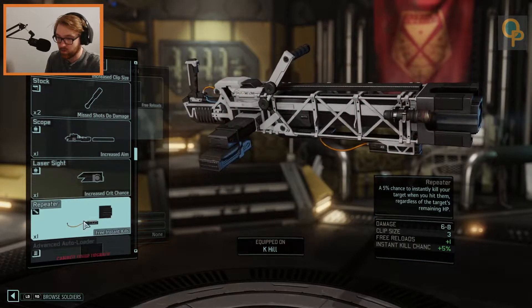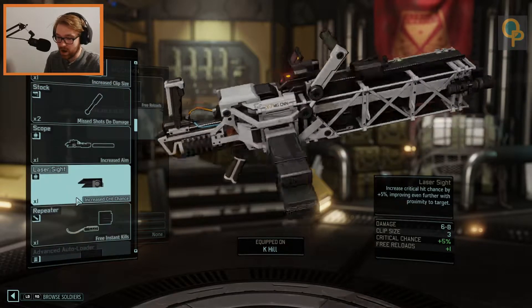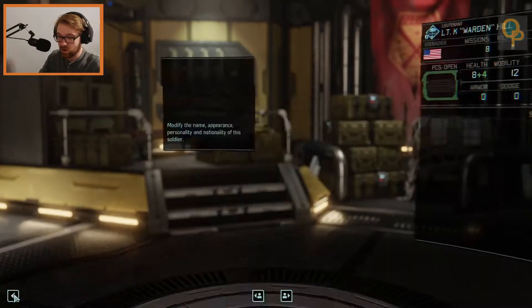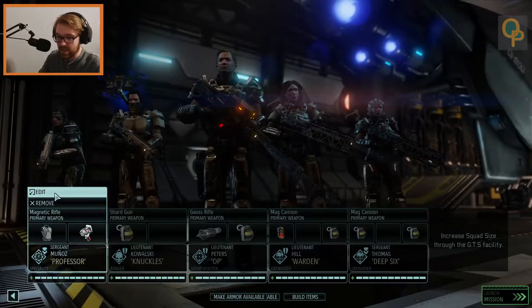Scope, no. Laser set, no. Repeater's cool — 5% chance to instantly kill the target when you hit them. These are rare, so I think I'll hold off on that. I might go for the expanded magazine though, because she's going to be a heavy gunner and they tend to spend a lot of ammo with abilities. The free reload is good, but let's expand that magazine as well.